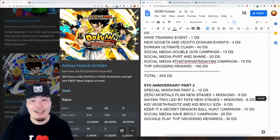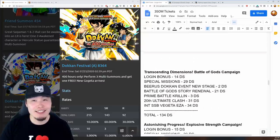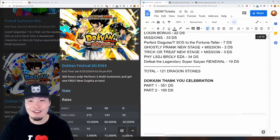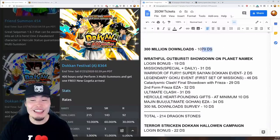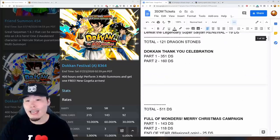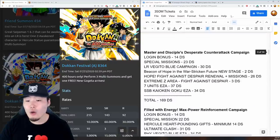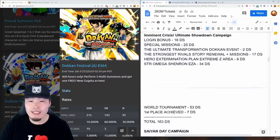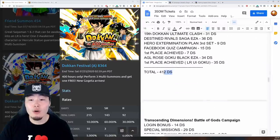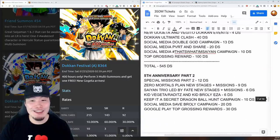Those are all the campaigns that have happened on Global since the last time tickets were given out. The highlights are the last download celebration at 1,070 stones, the Thank You Celebration at 511 stones, the Goku, Gohan, and Goten Day celebration at 412 stones, and the anniversary at 834 stones.